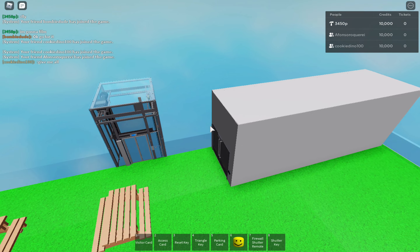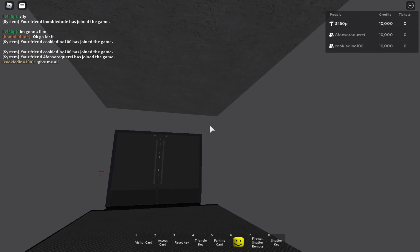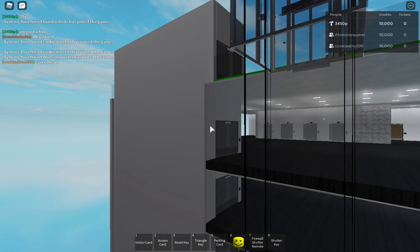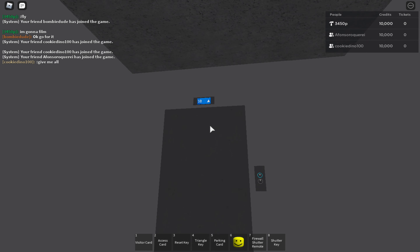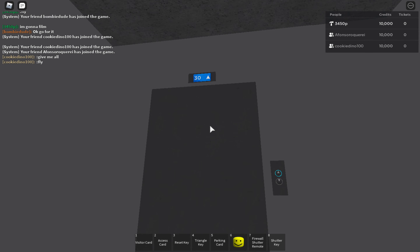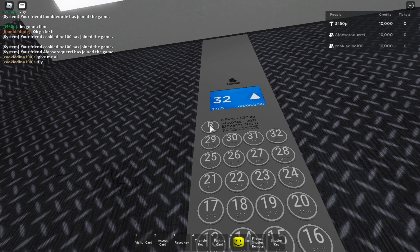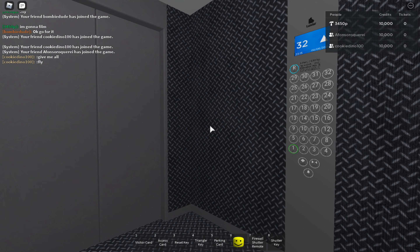Also, do you want to know a fun fact? I installed this thing. So this is the top floor of the building — well, actually, 33 is the top floor. This is very nice, by the way. Let's go to R. Yes, I also added a new floor.